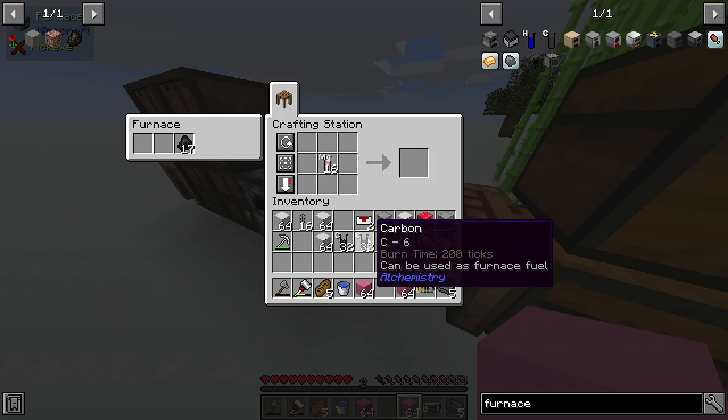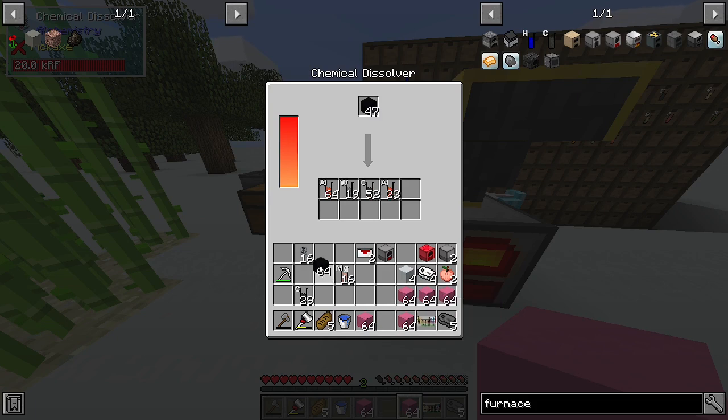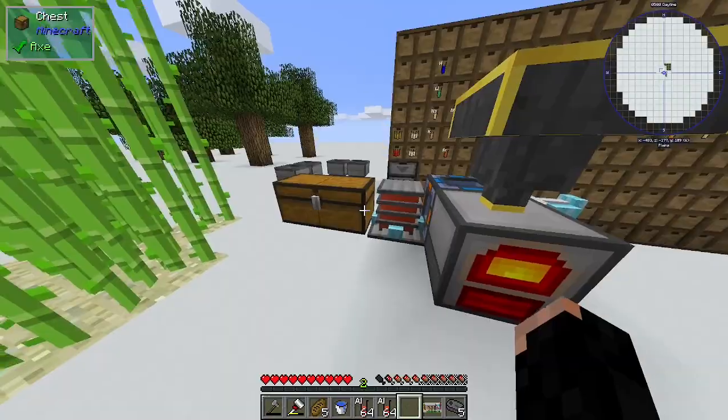That's enough of the pink stuff. We now have 600 of the Anti-Matter to push through. We need about 80 Magnesium — that looks promising, definitely enough. Throw it in here and process the pink stuff. I hope the Magnesium will be enough — it should be, definitely will be enough. Then we can progress and make Obsidian, set a home, and go to the Nether.